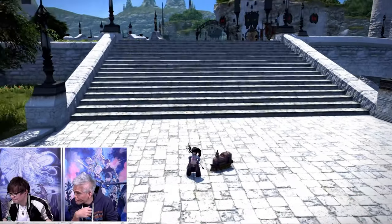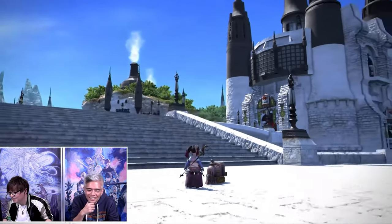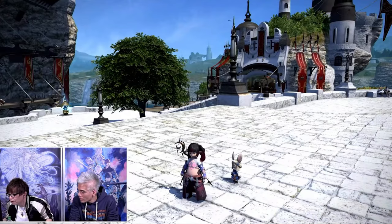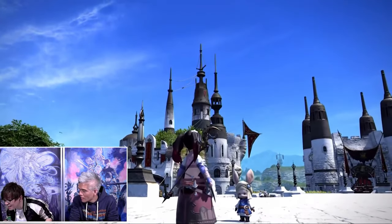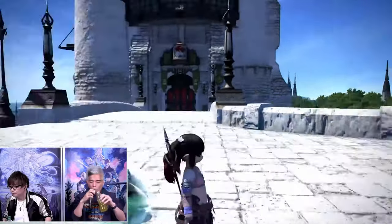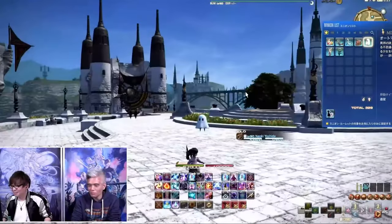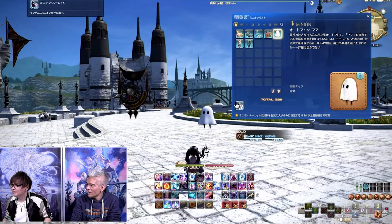The next minion is a little train, which is a 9 out of 10 — I love that design and it's almost as big as Yoshi P's Lala. There will also be a Loporrit minion added from the new tribal quest, which I'm assuming is where you'll get this reward. For those who have a special love for Loporrits, this is going to be the minion for you. There is also a Tron-looking Mandragora minion, and lastly, there is a floating ghost, which is going to be great for all the goth and dark G-posers out there.